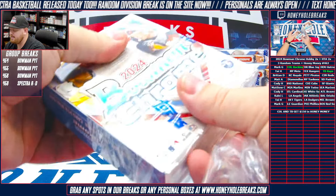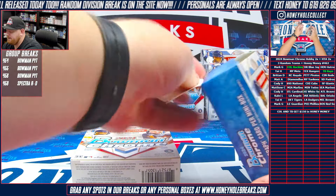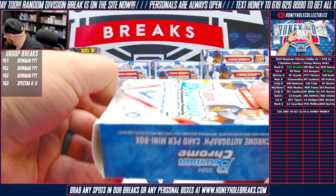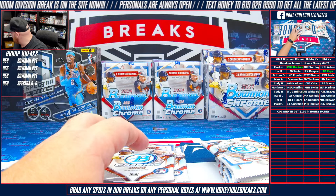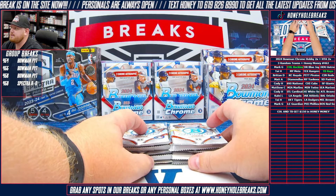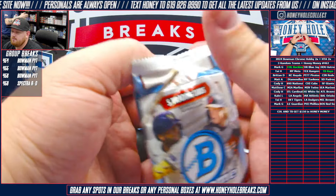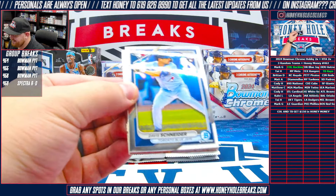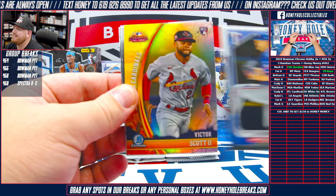Don't forget after this break ends we will run duck races for honey money. If you're in the break you get two spots. We just realized if we're going to execute a duck race somebody has to know how to do it - we'll get it figured out. Here we go next box - David Schneider, Jack Lighter rookie, Arizona Fall League, Mason Win, Eduardo Beltray first, and a first of Starlin Nunez for the Braves or the Red Sox.